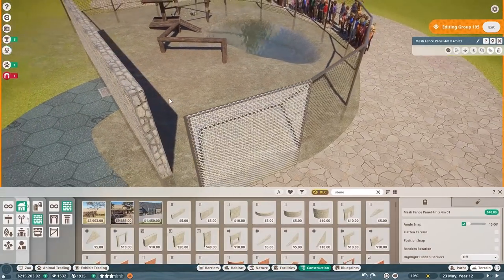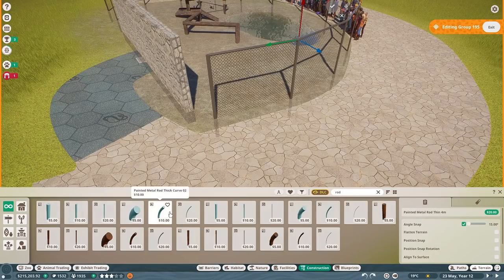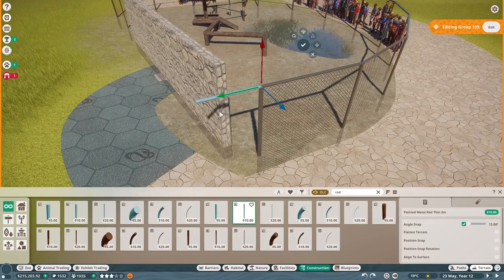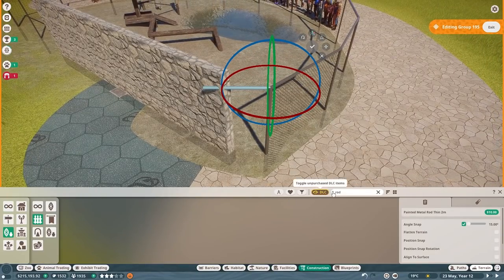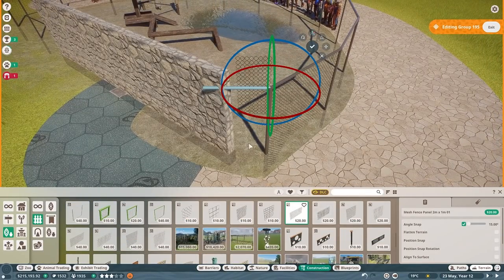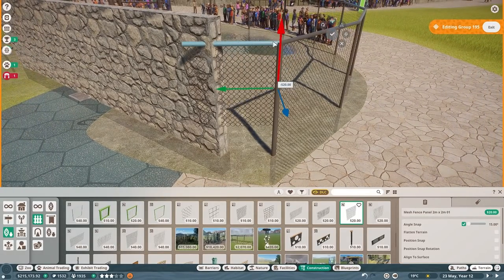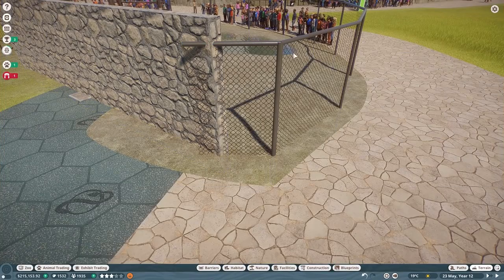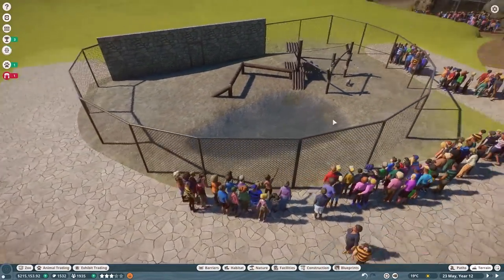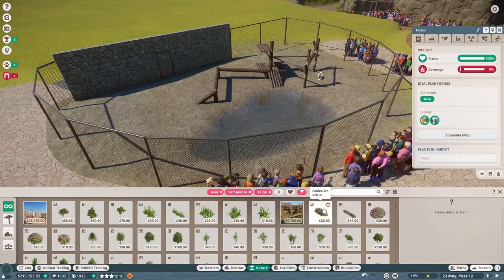I'll do this properly - the right rod this time - and bring this in to match the building. There we go, perfect. Get rid of this piece over here, grab the bigger one to fill inside - it's not going to be shown so I don't care if it clips through. I love that these mesh pieces are not climbable in Planet Zoo - it makes my life a lot easier even though it's really unrealistic. These guys would definitely be able to climb right out. Let's grab taiga and temperate Asia foliage for them.